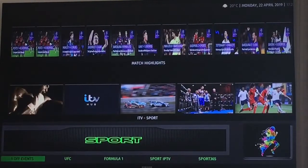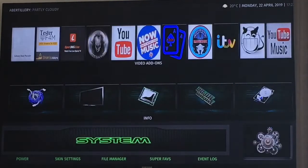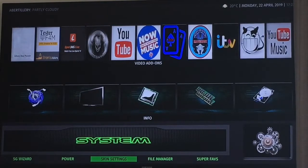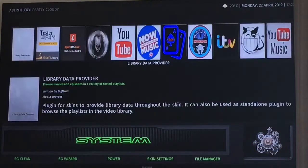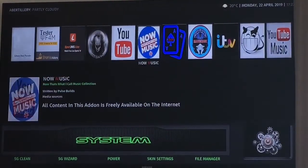We've got the music section submenu: artists, albums, songs, Spotify, iTunes most sales, Hype Machine, and Now Music. Then the sports section — one-off events submenu with UFC, Formula One, Sport TV, Sport 365, Supremacy, and Joker Sports. The systems tab submenu has SG Clean, SG Wizard, Power, Skin Settings, Form Manager, Super Fives, and Event Log. There are also some widgets for quick access to add-ons on the systems tab.